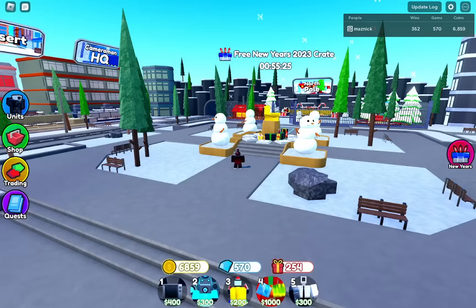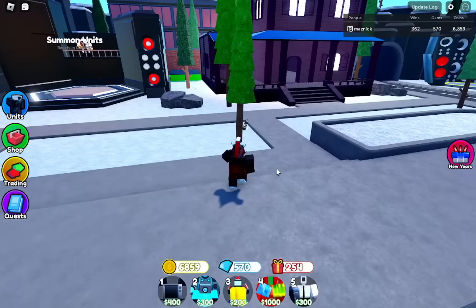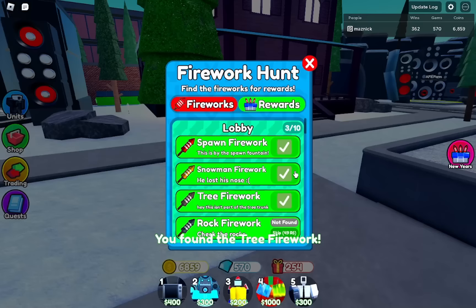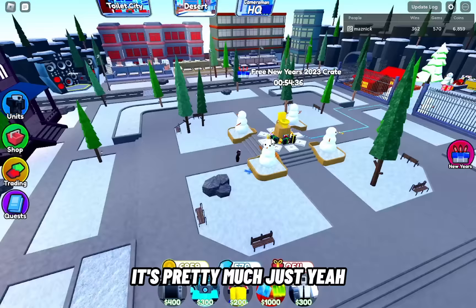The second one is right there — you can see the snowman — and boom, the third one is right at this tree. Now the rock firework, just follow where I go — it's right here near the spawn, obviously.